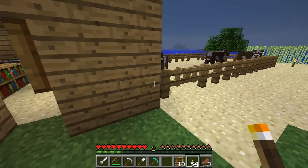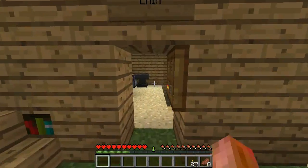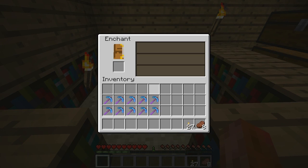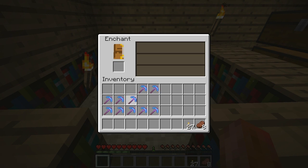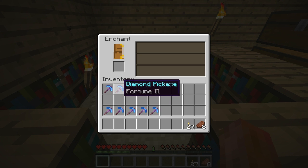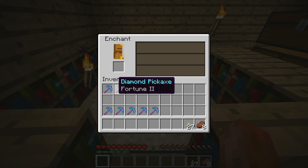Right now I'm going to go farm and get a few levels, and then we are going to enchant some pickaxes. Alright, we're back after a couple hours of work. On the top row right here, guys, is all level 30 enchantments. We've got unbreaking, fortune 3, efficiency 3 — you guys can see the rest. We actually got a lot of fortune on those level 30 enchantments.